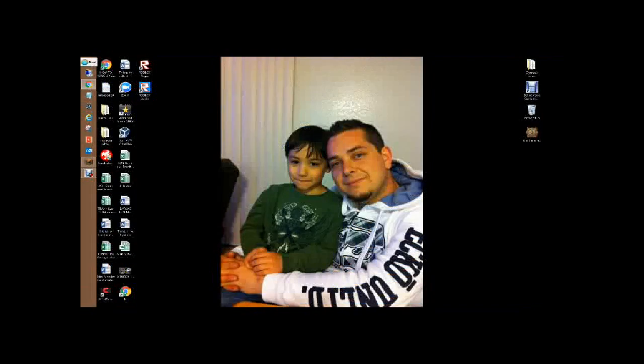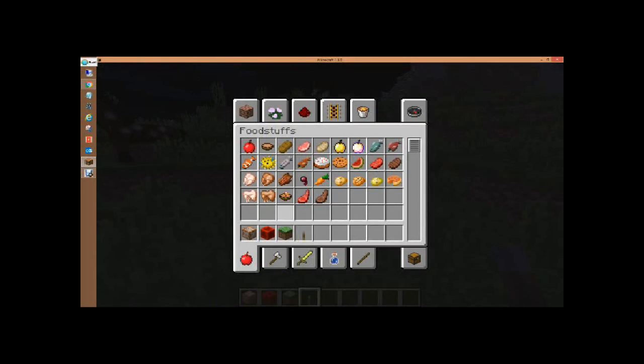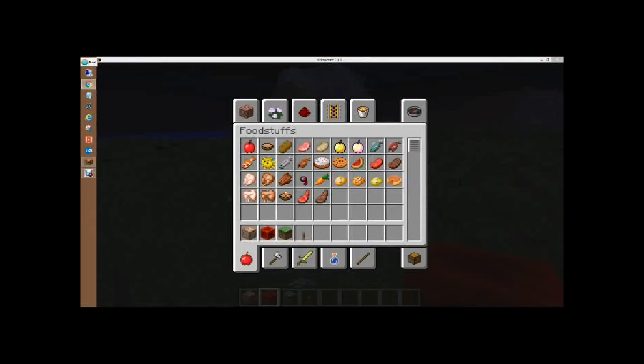Just go down, hold it, scroll a little forward, then scroll down, and it should highlight everything for you. Once you're done highlighting all that, right-click all of it and click copy. Then exit it, go into your Minecraft world — it's copied.